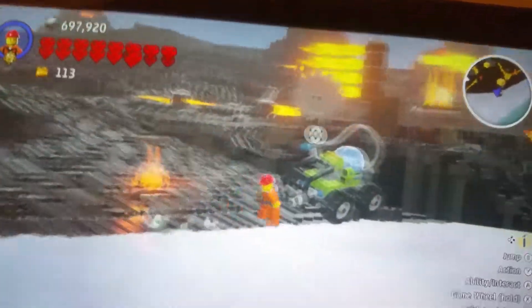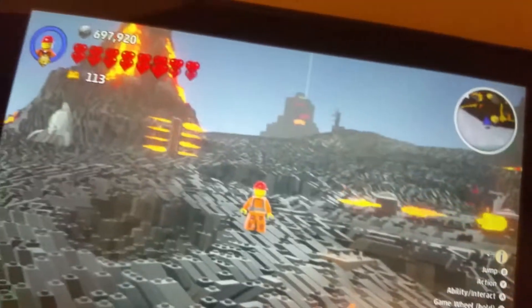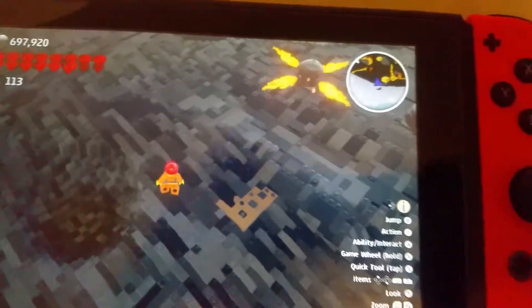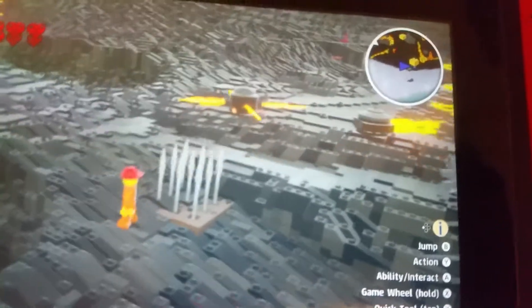It's a crate of dynamite. Next up is the Spike Trap, which will shoot out spikes and will instantly kill the player. So watch out for this thing.